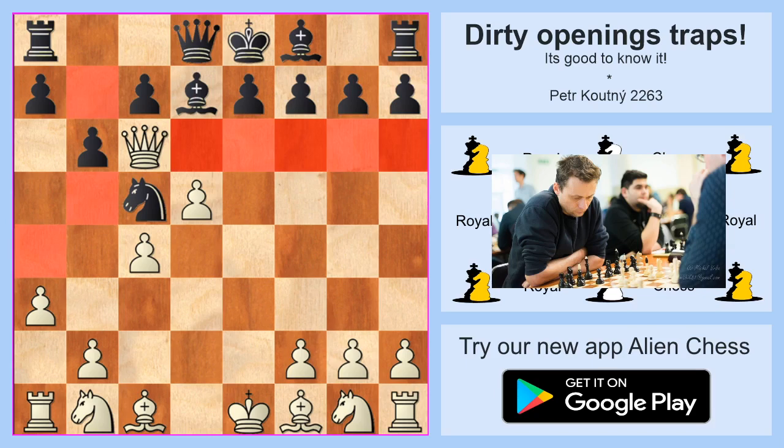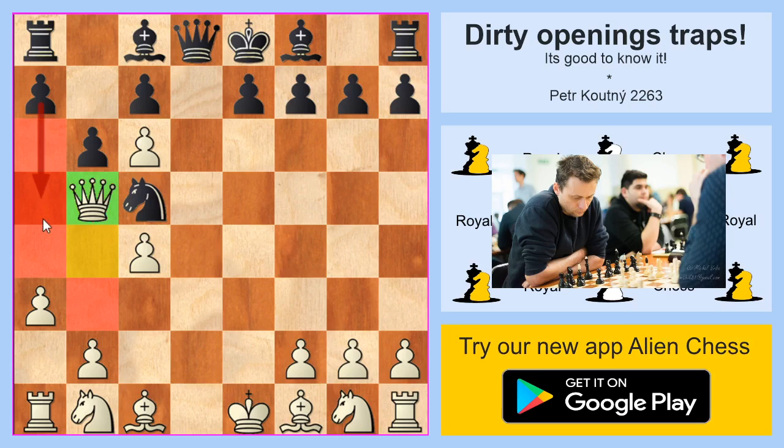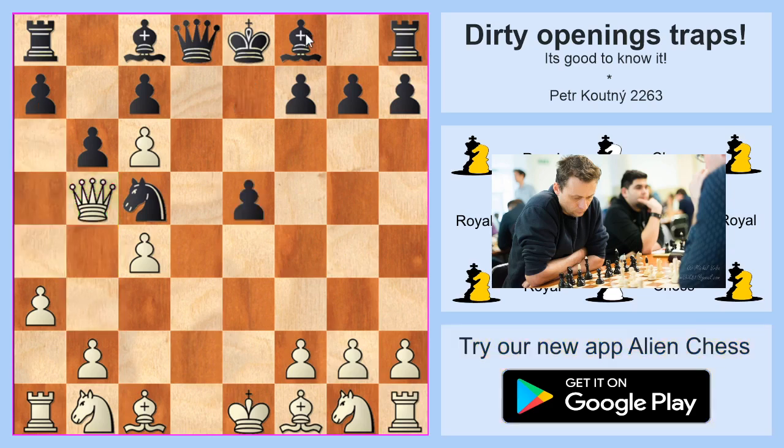Maybe white should fight two moves more by taking on c6 with the pawn, but once again, check how many squares are under black's control. Only one square on b4 is not under control. You can win with the move a5 and then a6. Maybe faster is e5, and with this move you are taking control of b4.